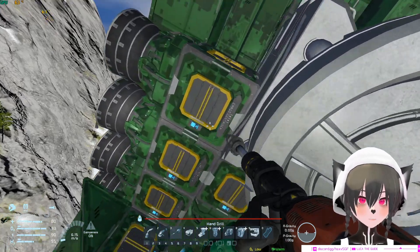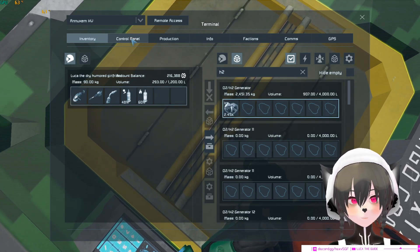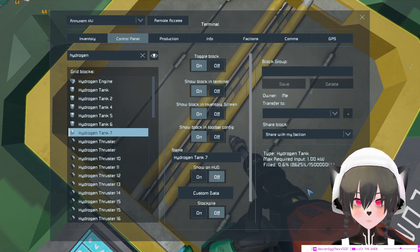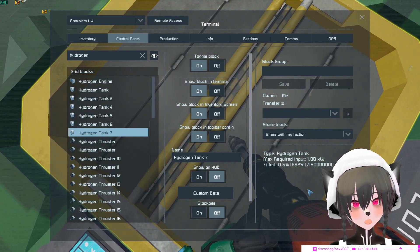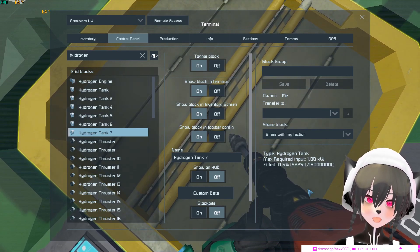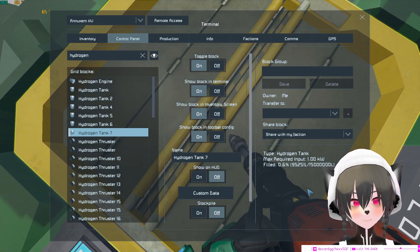So the H2 generator generates — I'm gonna put this here — and the only hydrogen tank that's turned on right now is this one. It generates about 500 liters of hydrogen every second. So the new calculation is: one H2 generator will fill up a hydrogen tank in 8 hours 20 minutes. That's the right calculation.